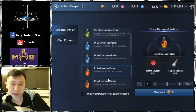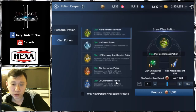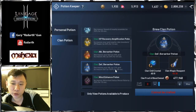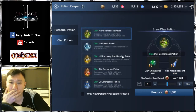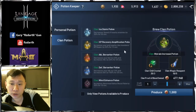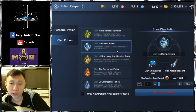You can choose both physical and magical attack personal potions. For the clan potion, one good option increases defense by 100 for 10 seconds, and another increases member movement speed by 30. You can also craft a potion that slows down your opponents. The clan potion is used during battle and usually lasts 15 to 30 seconds.